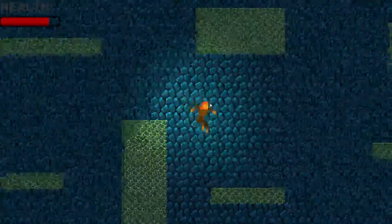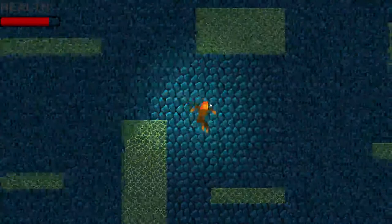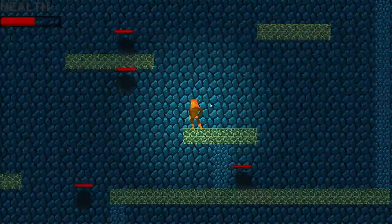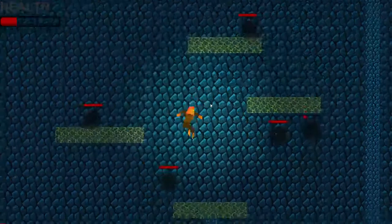For the flying enemies, we have A-star pathing, which is a free open-source codebase where the enemies actually follow you around. They can path around objects and obstacles, and it's pretty seamless.